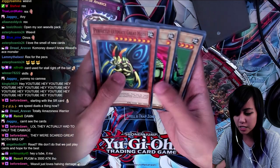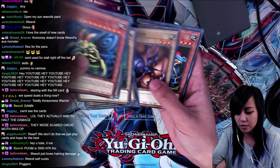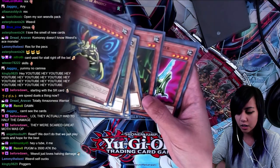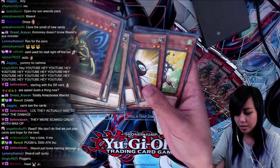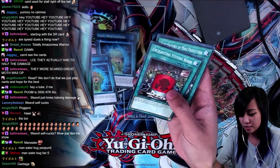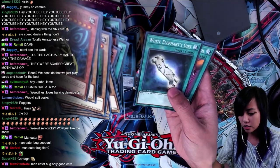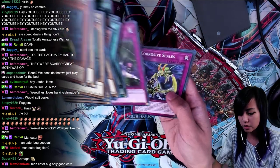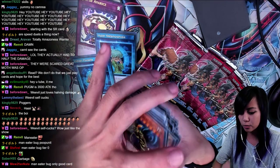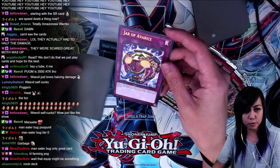Perfectly Ultimate Great Moth, Petite Moth, Big Insect, Basic Insect, Winged Cleaver — do I have to go through all of these insects? We like Man-Eater Bug, Pinch Hopper. Worm Bait — this is a farm card. Can we farm in Speed Duels? Dark Factory of Mass Production — that's interesting that this is here. White Elephant's Gift — oh, it's a pretty good card. The rest of these I'm not too sure. It's a Weevil deck, it's all the bugs, you know. Noob deck — leave Weevil alone, man.